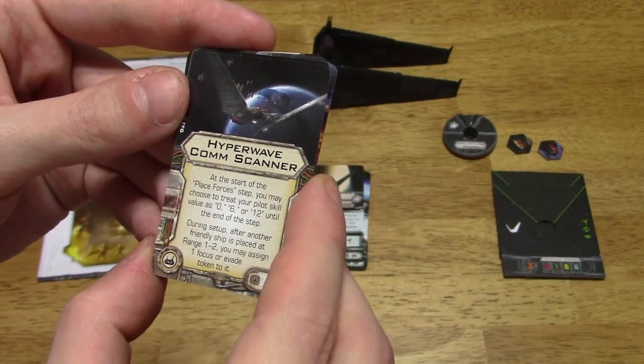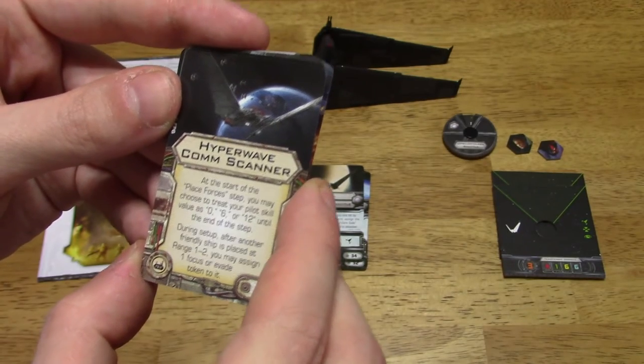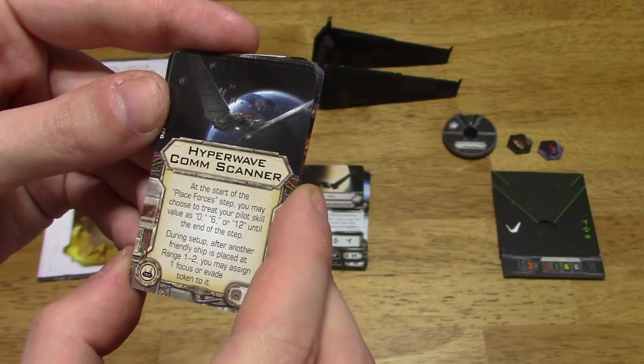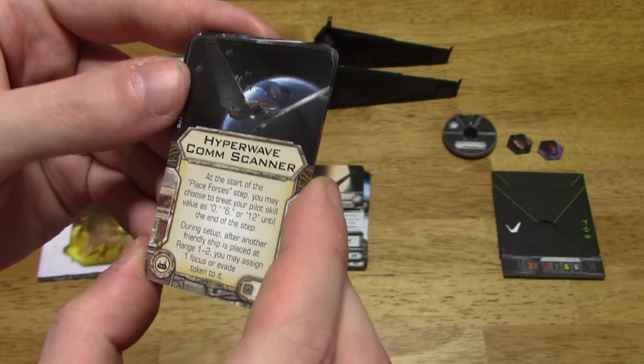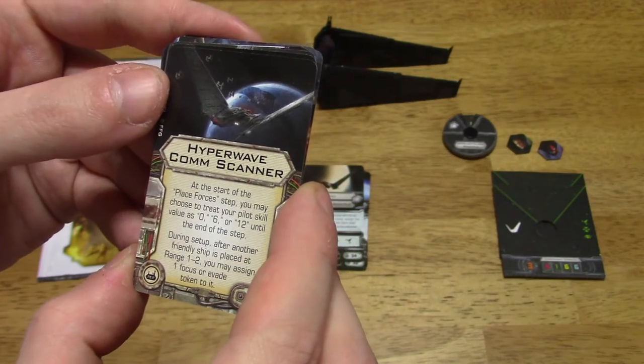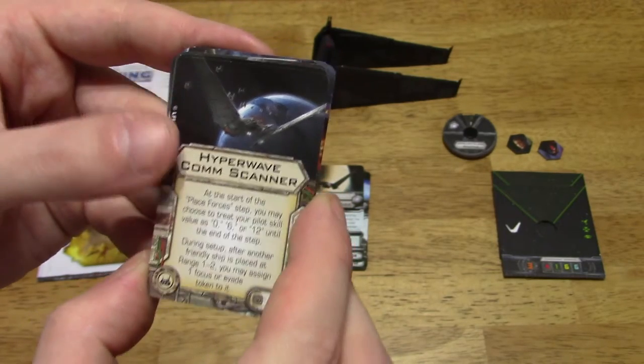Hyperwave Calm Scanner: at the start of the Place Forces step, you may choose to treat your pilot skill value as 0, 6, or 12 until the end of this step. During setup, after another friendly ship is placed at range 1 to 2, you may assign one focus or evade token to it. That's interesting.